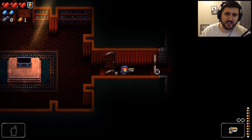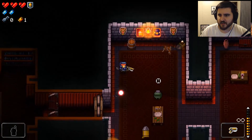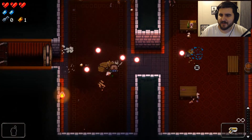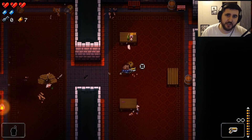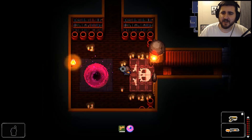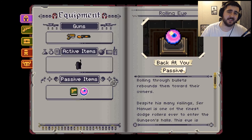As I was saying, instead of doing a time-lapse speed run of the whole floor, I'm going to cut straight to the bosses and do a boss run this time around. We're about to go into the first boss, and I've come to the realization that the little eye I picked up earlier is simultaneously the best and worst item ever.